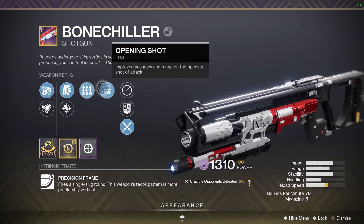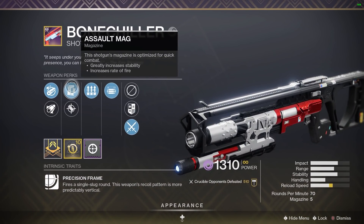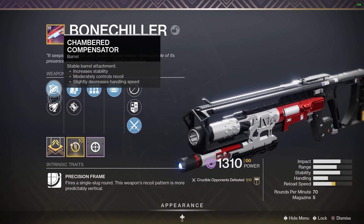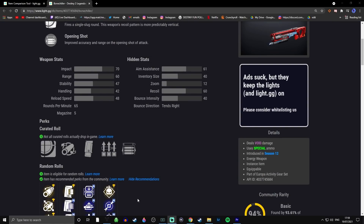You can see our roll here — we've got Assault Mag, Surplus, and Opening Shot. We've got the range perk and the rate of fire perk. The barrel could have been Fluted Barrel and we could have had a handling masterwork, so we're not 100% on this roll.